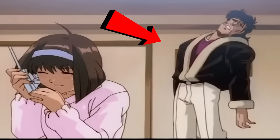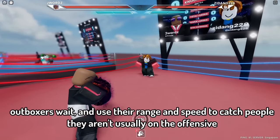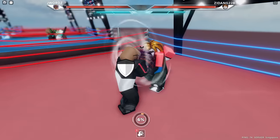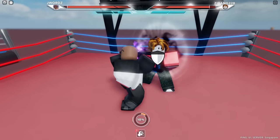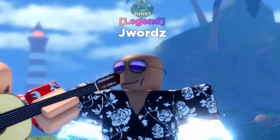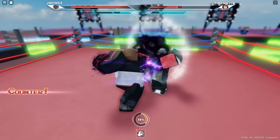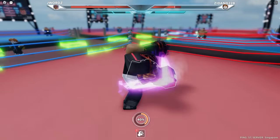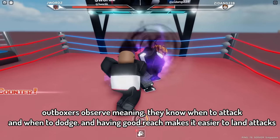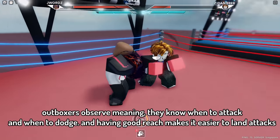Next up are outboxers. An outboxer kind of playstyle would have a player use range and speed, as well as their footwork, to constantly apply pressure while avoiding attacks. An outboxer would usually attack you and after one clean hit, they usually dash away. Some might call this a runner kind of playstyle, but it's actually a real life boxing strategy. Outboxers tend to use their superior range and speed to catch people if they mess up, since most outboxers usually know the timing when they can land an attack safely, so they would know when you have endlag, when you are stunned, or when you are going to attack.